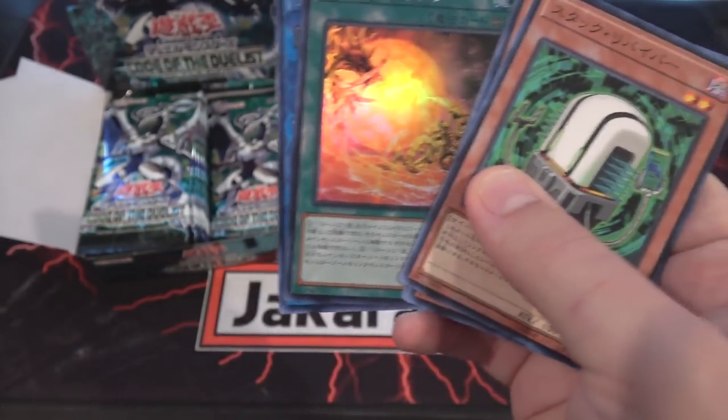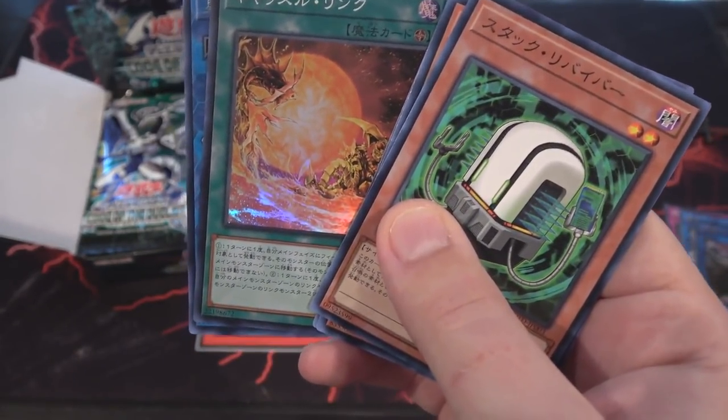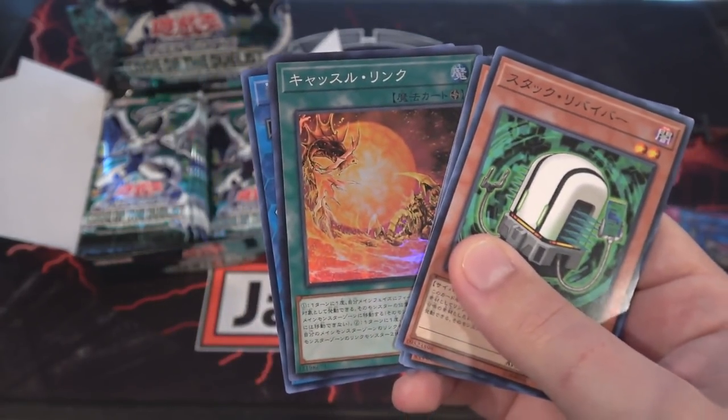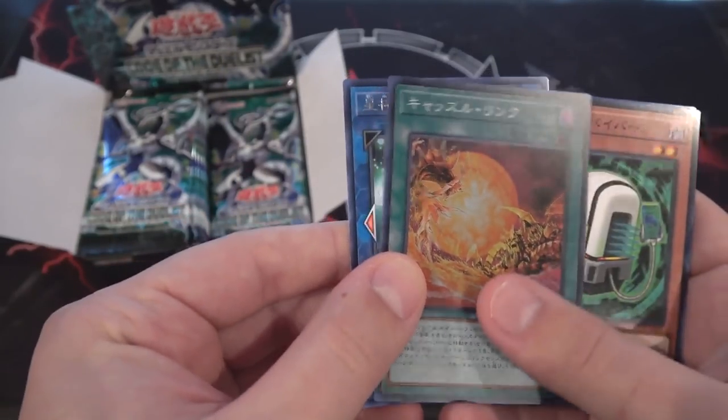Am I getting Odd Eyes? Because that's the last one I really want out of those. There's another one of the Cybers. I still want to call them Cyber-type Raikou. And we have a super rare. Let me double check the name. It is Castle Link.